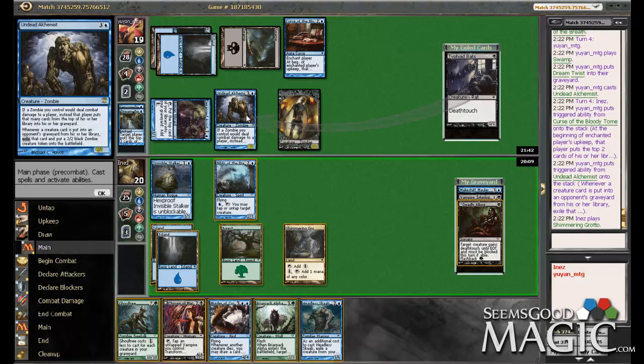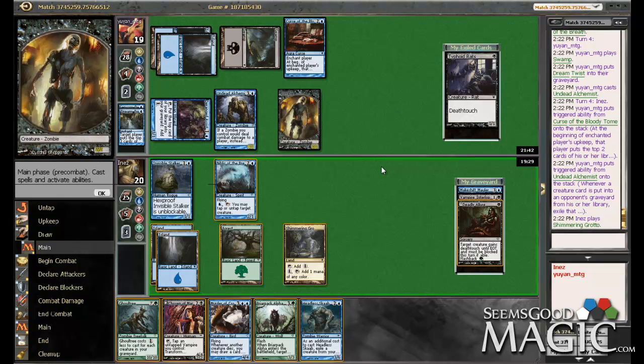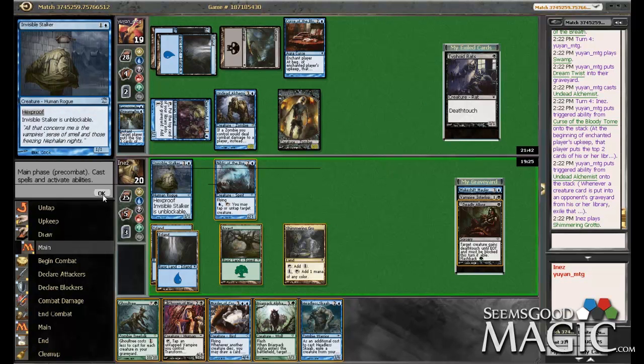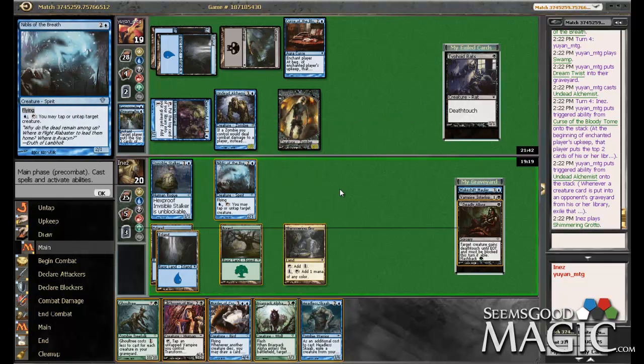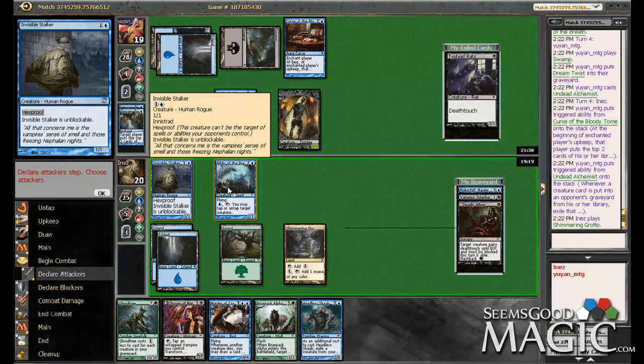What can I do about that? Just try and race, maybe? This guy costs six still — that sucks. I'm not exactly sure what the best play is here. Just hope he doesn't have a removal spell. I think going on the beatdown plan is probably our best bet. I could use this defensively to block his Undead Alchemist, but he's got to suspect a trick if I swing in with both guys. So I think I'm better off just trying to race him.